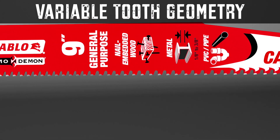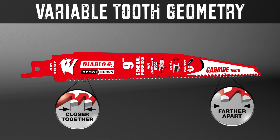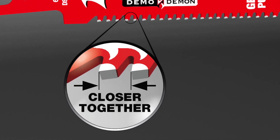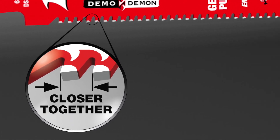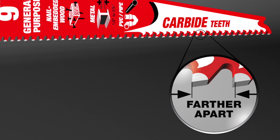A patented variable tooth design makes this multi-purpose blade truly one of a kind. A high TPI towards the back of the blade minimizes vibrations in metal cutting, while a low TPI on the front of the blade allows for speed and efficiency in wood cutting.